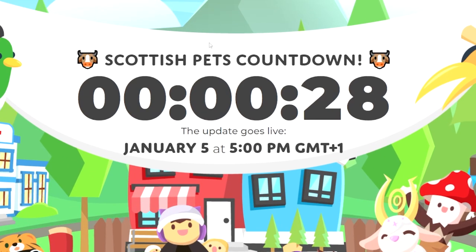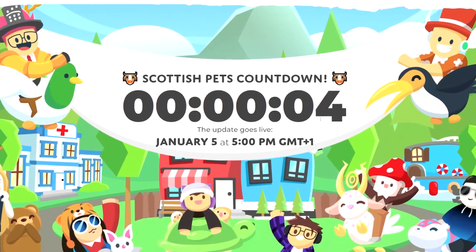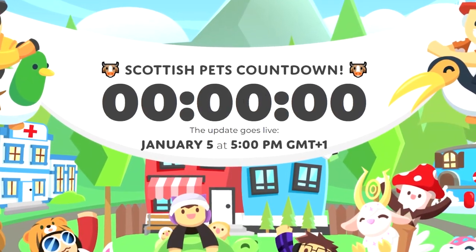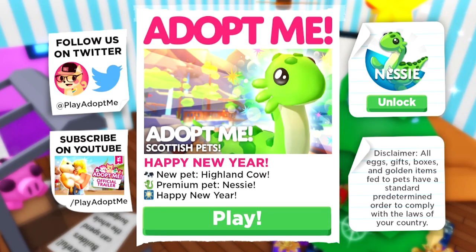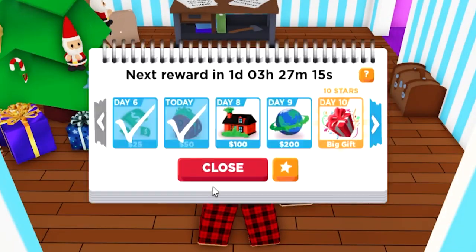Oh my god, the countdown Scottish pets update is finally here! Six, five, four, three, two, one, zero — the update is out! Oh my god, guys, Adopt Me new update is here. We got a new Nessie pet and I'm going to show you guys in this video how to get it for free. We got a new secret method to get this pet for free.